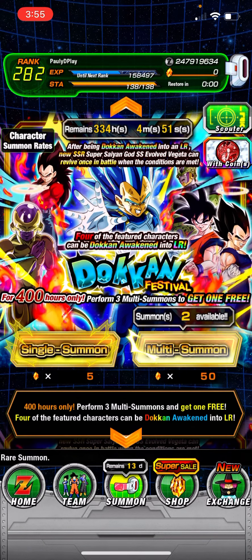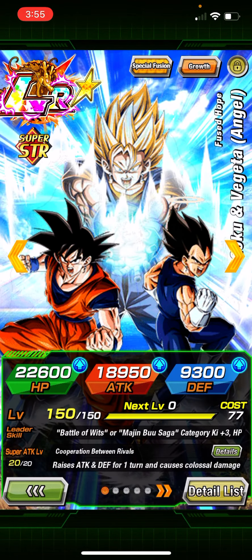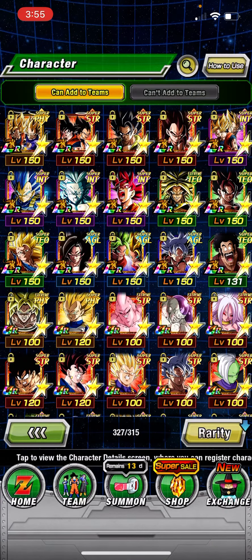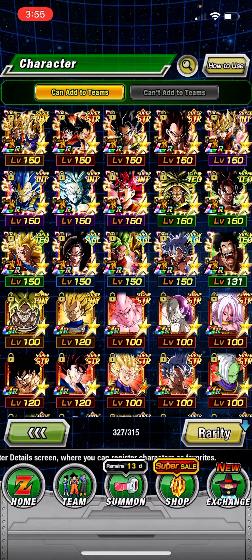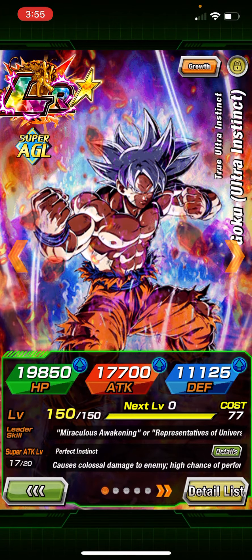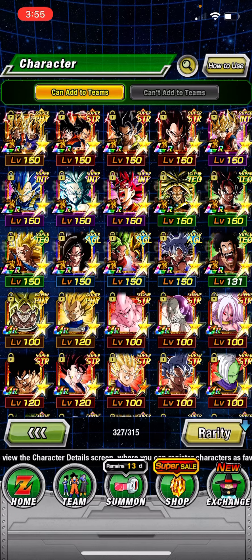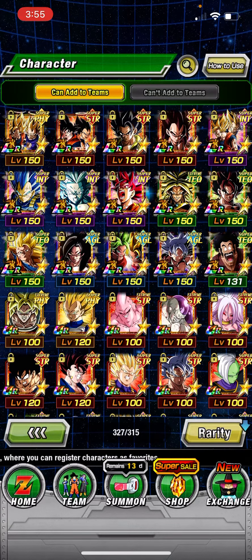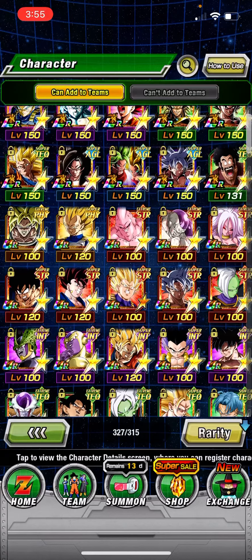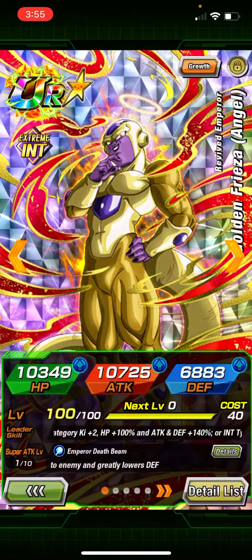I'm probably gonna show you guys what I got in these summons. I pulled the Vegeta/Goku LR — I have two of them. I do remember pulling one of them with the Goku Black rift in the background, which was the first time I ever got that animation — that was pretty sick. I also pulled the Golden Frieza Angel INT like three times.